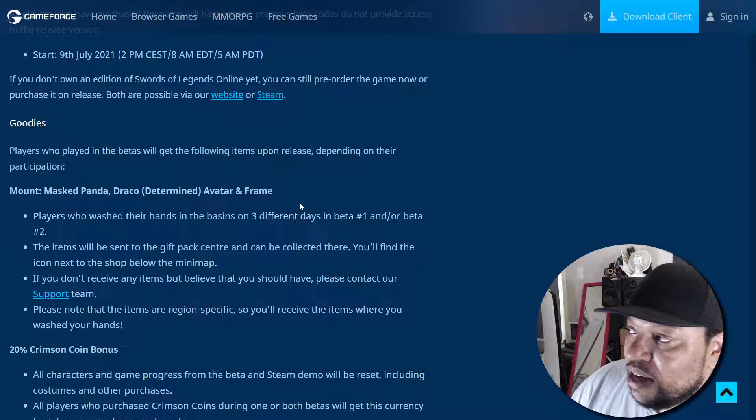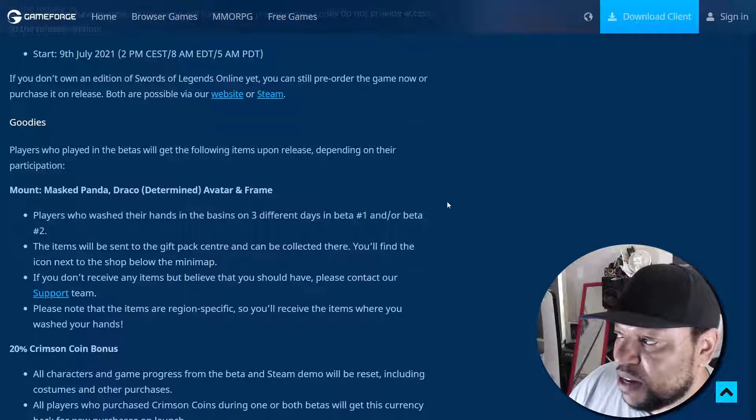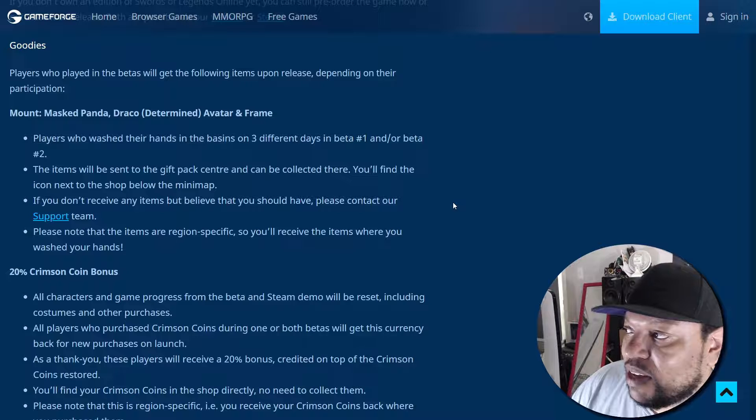Goodies: players who participated in the betas will get the following items upon release depending on their participation — a Mass Panda mount, Draco Determined avatar, and frame. Players who washed their hands in the basins on three different days in Beta 1 and/or Beta 2 are going to get those things. The items will be sent to the gift pack center and can be collected there.